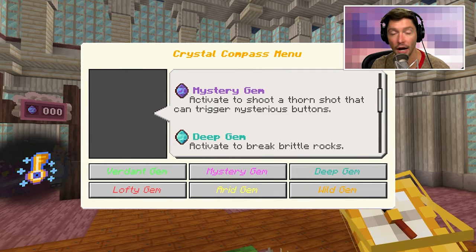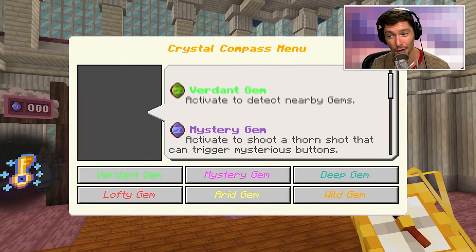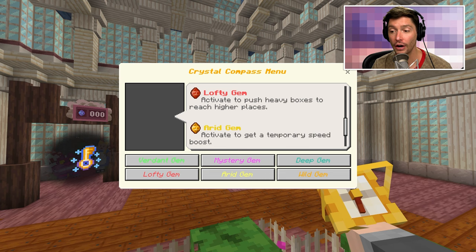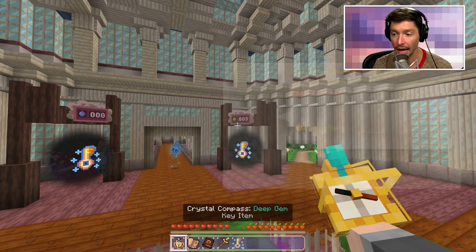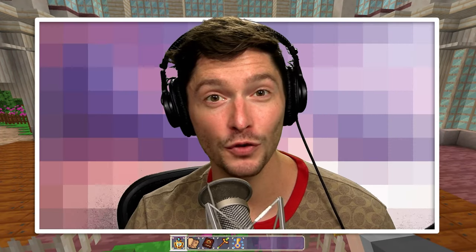The mystery gem allows me to get those buttons I saw, but the verdant gem allows me to detect nearby gems. I'll have to look through this off camera and I'll come back to you guys when we go to the next world. Thanks so much for watching and I'll see you in the next video. Bye!